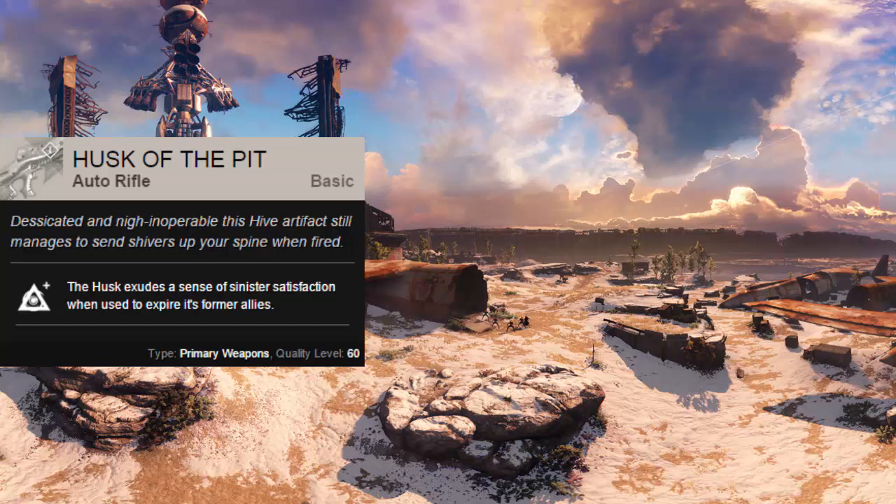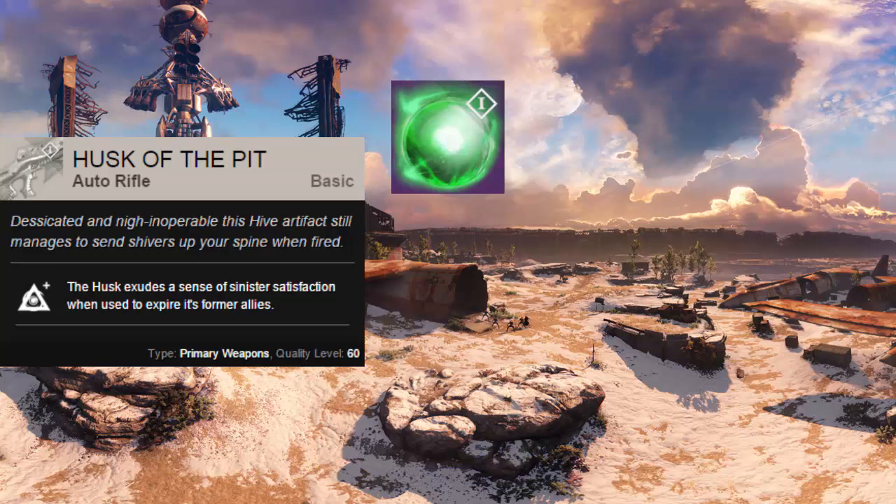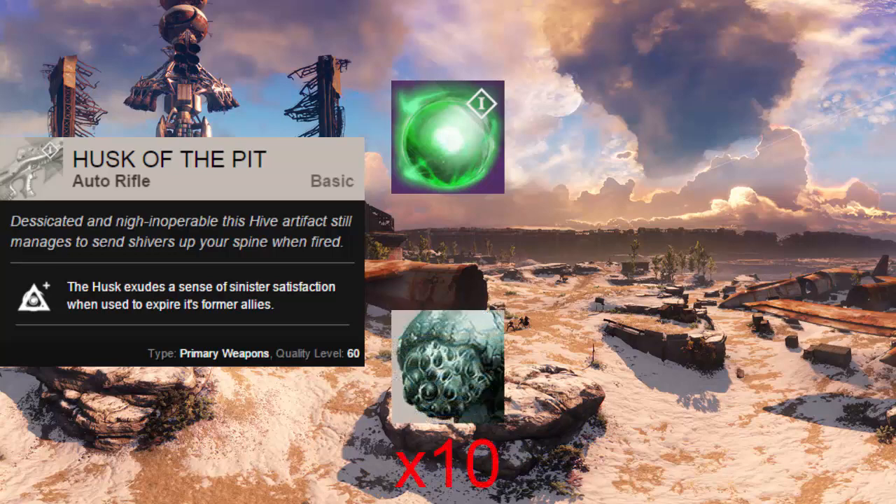Once you have Husk of the Pit, you'll need to upgrade it using certain materials you'll be able to find in the Dark Below DLC. The material you'll need is called an Embalming Orb, which is a legendary material. Its description reads: 'Stolen from a hive chamber, what this tiny orb represents is unknowable and terrifying. It is used to upgrade weapons of hive origin.' You'll be able to buy Embalming Orbs from Eris, the new vendor being added, for 10 Black Wax Idol.